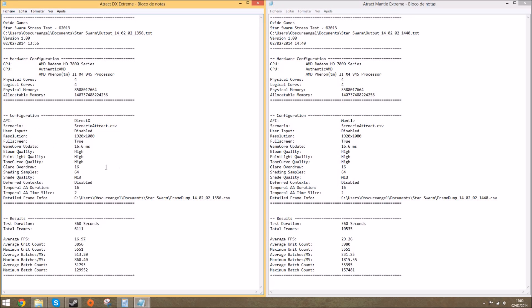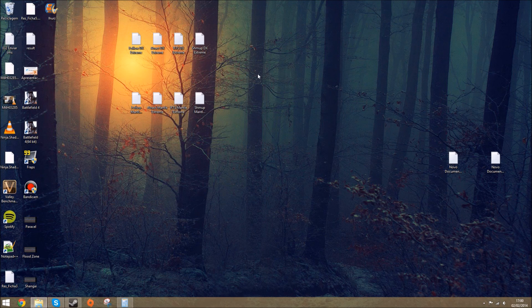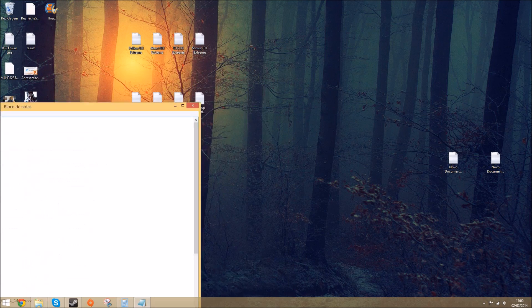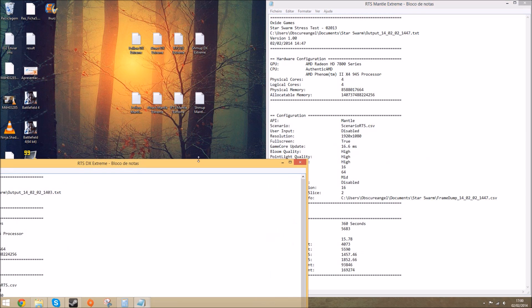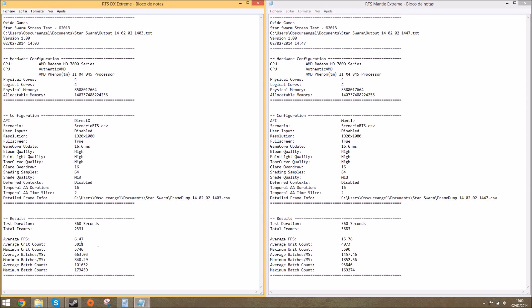These TXT files are generated by the benchmark. Every time you end the benchmark, it gives you a file to save if you choose that option, and I did save them all to show you. This is the RTS watch that benchmark we saw — there is a great improvement here. It's still not a playable frame rate, but it's actually a great improvement.